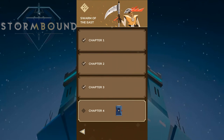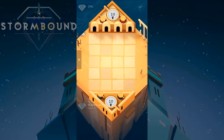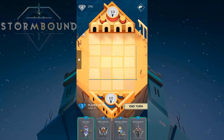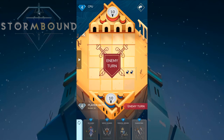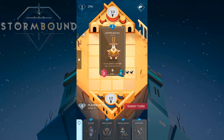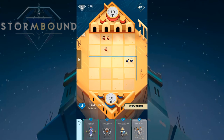Here we go — Chapter Four, the final chapter of Swarm of the East! I'll keep Bladestorm for now. We're going to kill this unit and push the opponent's line back a little, though it will advance because his units move forward.